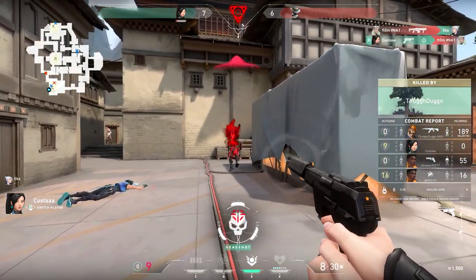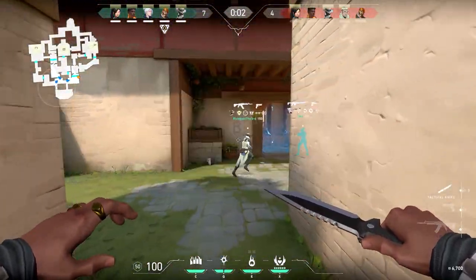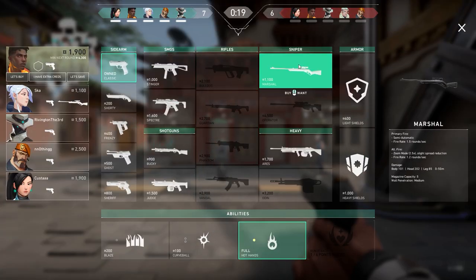Each round in Valorant consists of three phases. The first phase is the preparations phase. You'll be able to move around a portion of the map, but it will be blocked by blue barriers that drop once the round starts. This is your time to buy weapons and armor, and if you don't, you'll have to fight with what you've got.